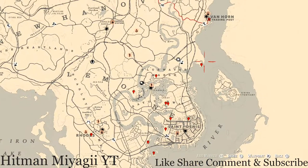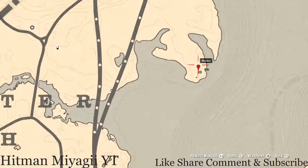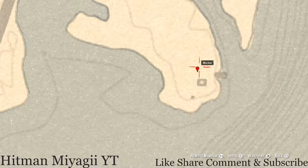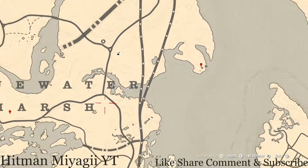Starting up here — just past Madame Nazar, continue over to this little area right here. At this location you guys will get a family heirloom. This family heirloom is in a big spot, so when you come here you do not need your metal detector but you do need your shovel. At this location you will get a metal hairpin — that is a family heirloom.